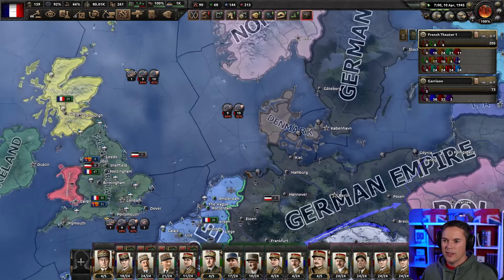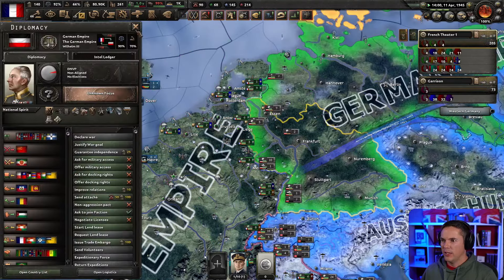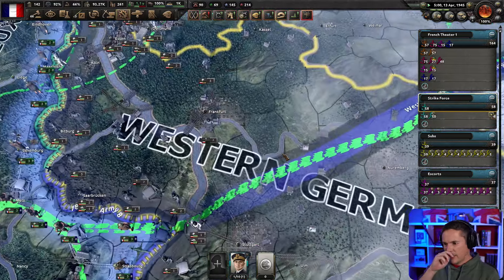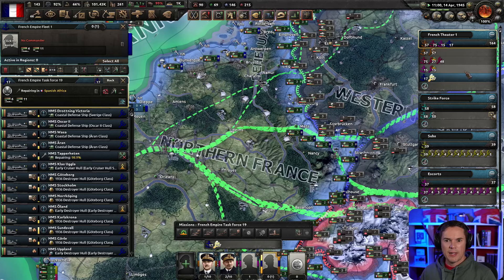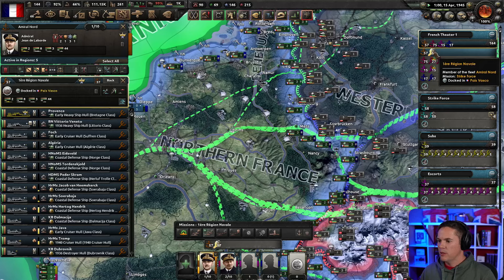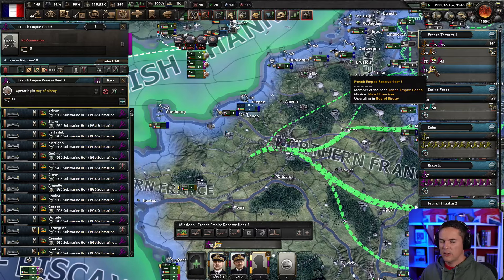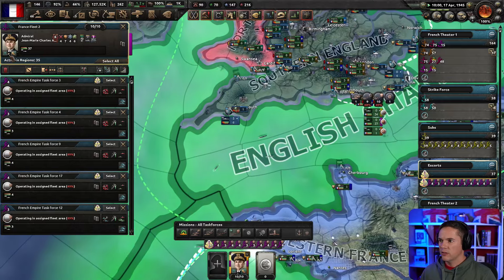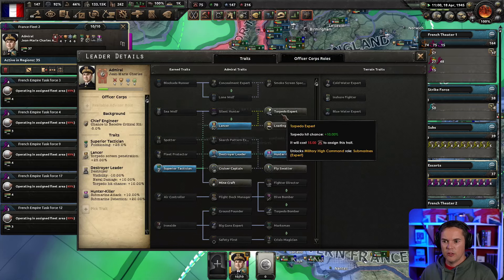Now we need to think about possible invasions of Denmark and Germany — everything that is part of the German Empire. We have allies, we have puppets, we're okay. We need to think about how we're going to break this up. What happened with our big fleet? It seemed to do okay. We'll join those up — the submarines and escorts also did fine.